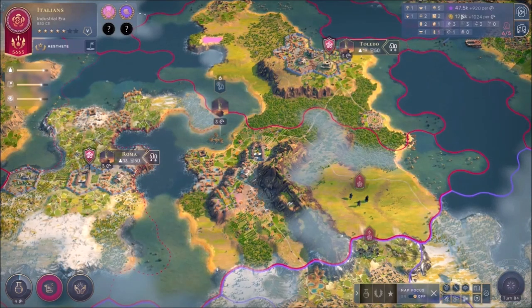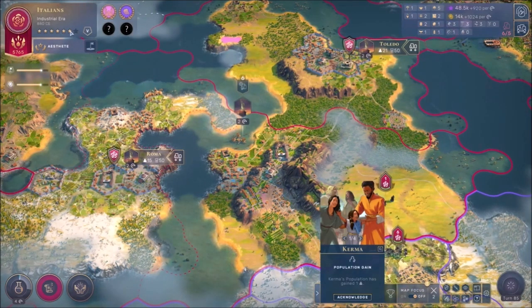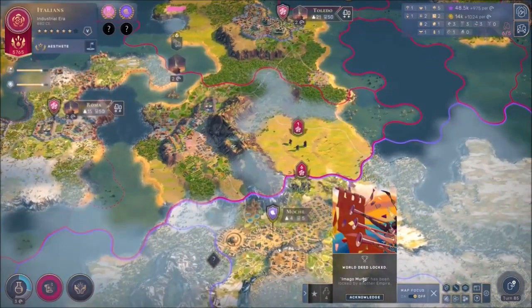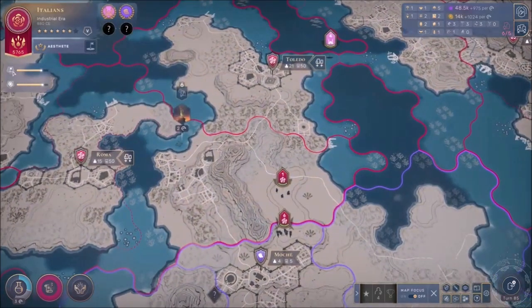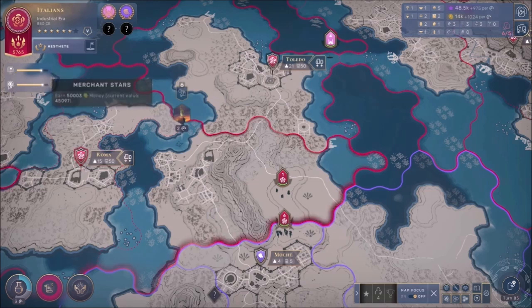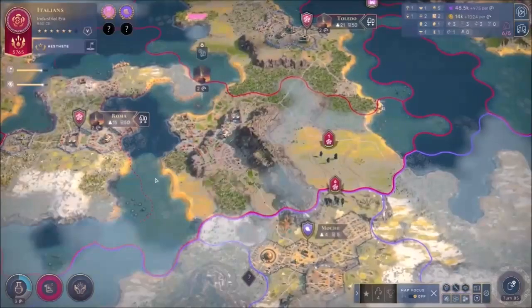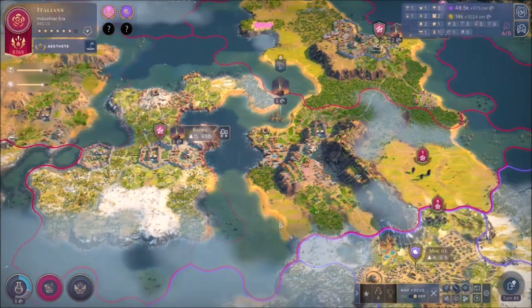We're not gonna waste any time. I still have plenty of money so I don't need to use the money mod or influence mod right now, probably gonna need to do it this turn though. The current turn is turn 85. We just got another era star, probably a population star. Now the game has fully loaded - we're actually in turn 85. We got the extra population star, we just need one more territory or more money overall.